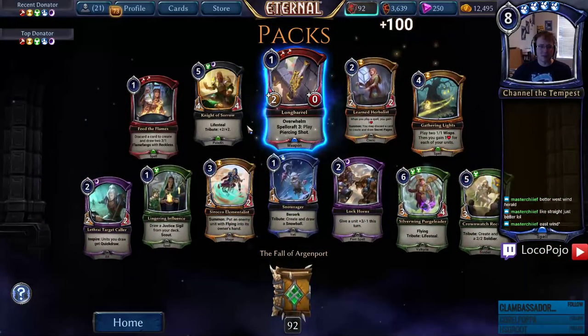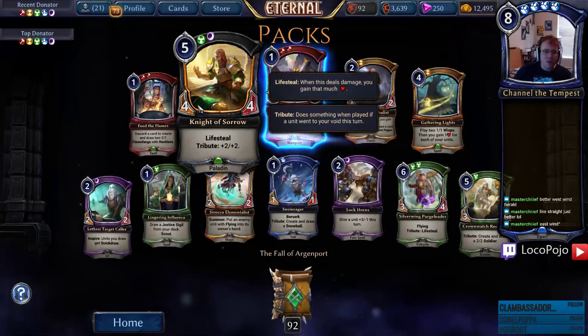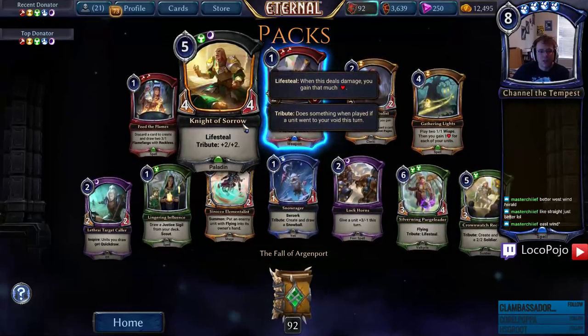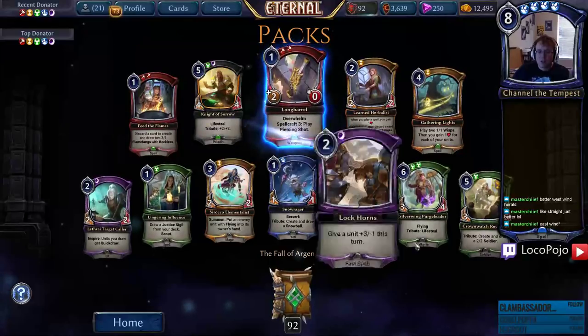Long Barrel — we already have that one, plays Piercing Shot. Knight of Sorrow — another Paladin with Lifesteal and Tribute +2/+2. Not a lot of stats for ranked but very good in draft — five for a four-four Lifesteal. Paladins with Lifesteal are just kind of a thing, so this works out pretty well.